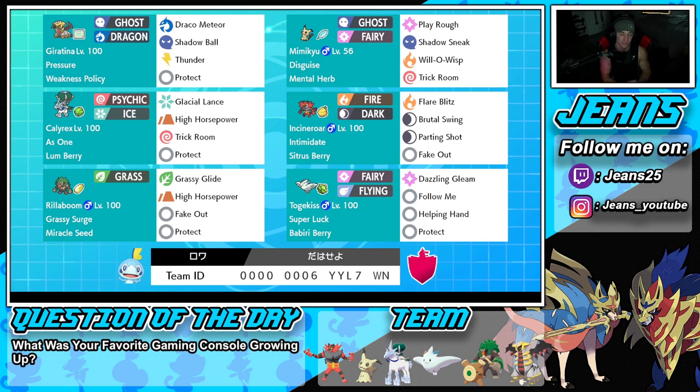Bottom left is Rillaboom — you cannot go wrong with Rillaboom on any team; it's just one of those Pokemon that is good in all situations. It has Grassy Surge, Miracle Seed as its item, and is rocking Grassy Glide, High Horsepower, Fake Out, and Protect.